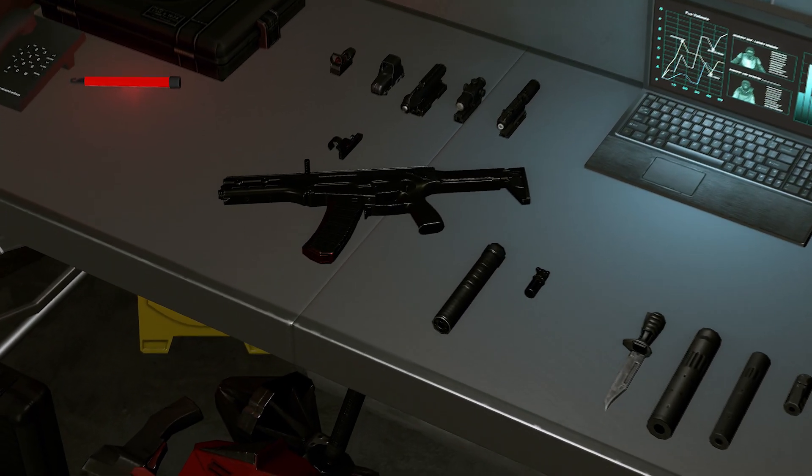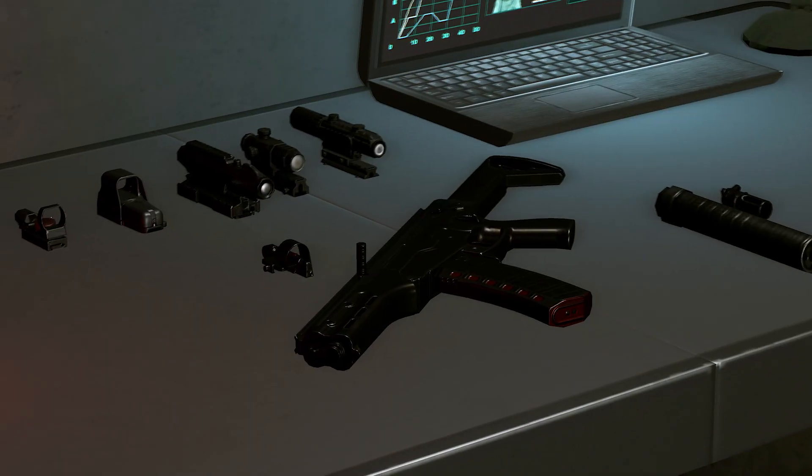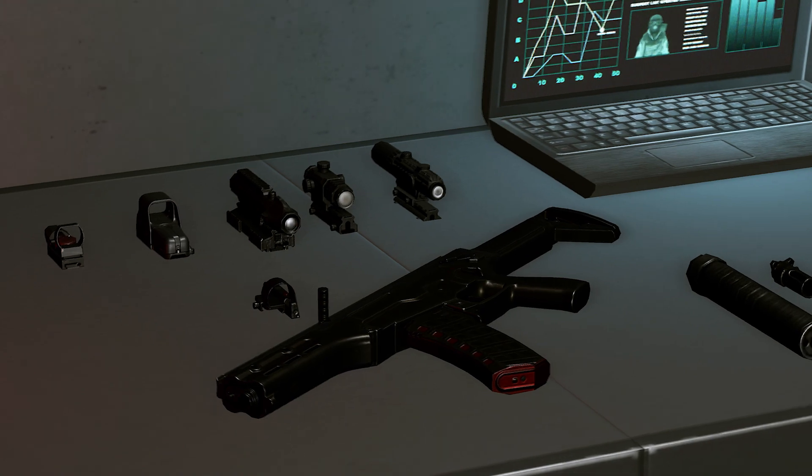Dear players, say hello to a new Engineer Primary: AM-17. It is a Russian submachine gun chambered for 5.45 mm rounds. It was developed by the best Kalashnikov Group gunmakers as a light and compact weapon meant for Special Forces.